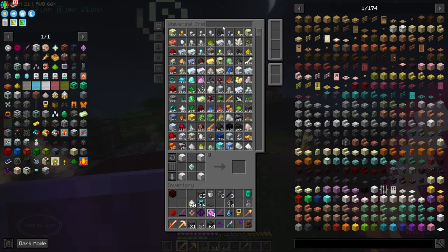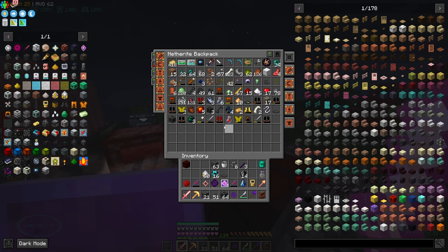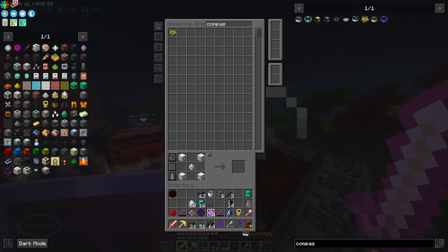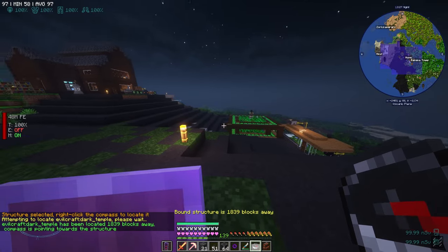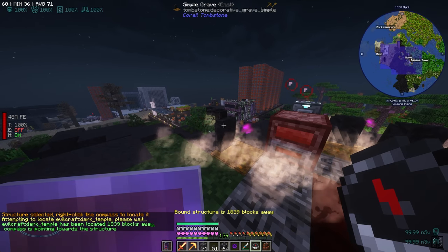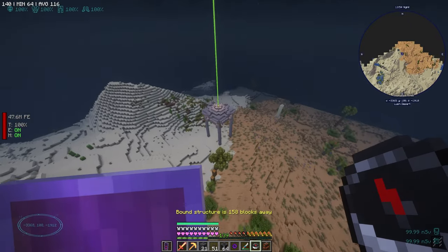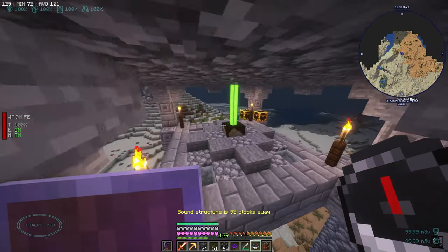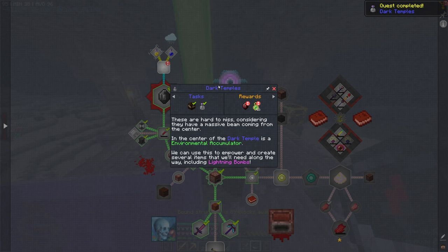Is it a dark temple? That's with the environmental accumulator. Do we have the structure compass? Dark — EvilCraft — dark temple. Select. 1800 blocks. Let's go visit one, because we have our weather container on us. It is a dark temple — neat. Quest complete! I think I've already been to one of these before.